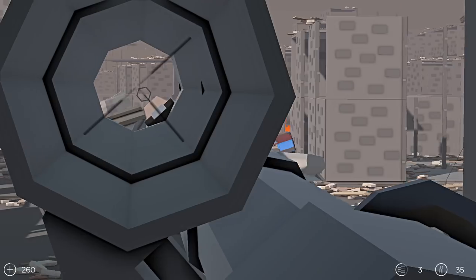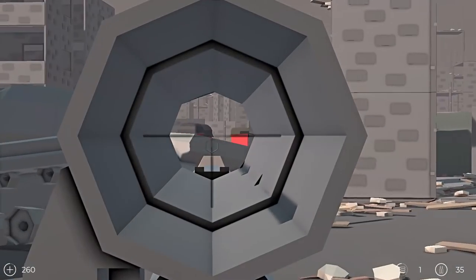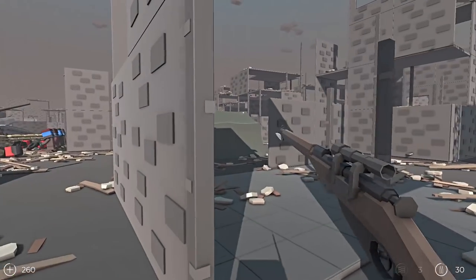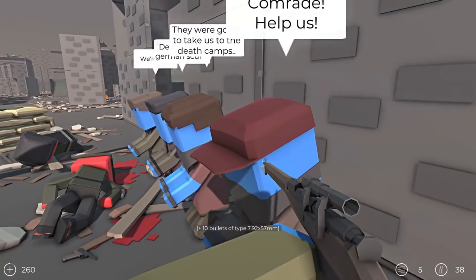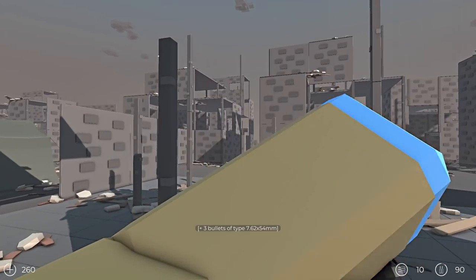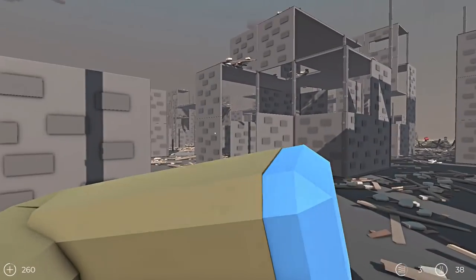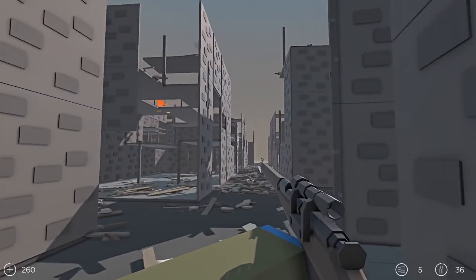We're gonna move around this way. Is this dude invincible? He's got his squad right there. Let's take out his cronies first and then deal with this guy. It takes like 10 shots to kill this guy — that's nuts. Hey comrades, I got you — they were gonna take you to death camps, don't worry. I'm gonna take your pistol, thank you. We're free. Looks like there are more comrades down that way.